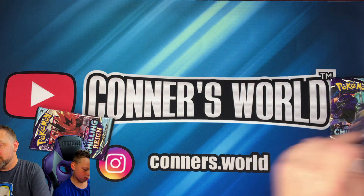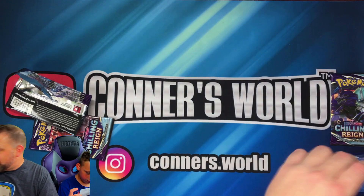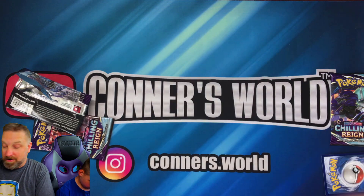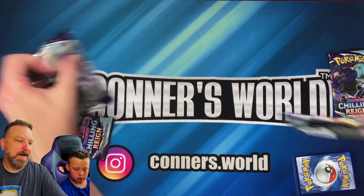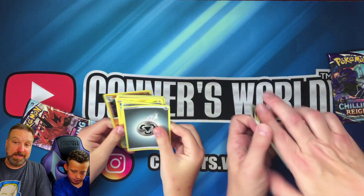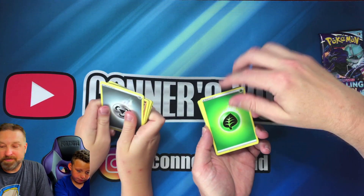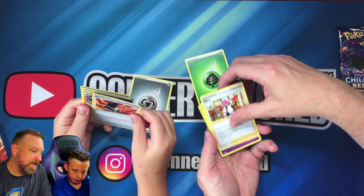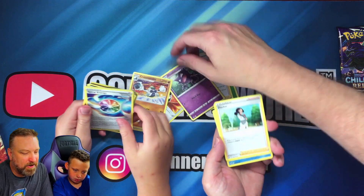We ended up getting a Tornadus and that was it. All the cards and packs we've been opening so far haven't been doing so hot. I would really like to get a Snorlax — that's one of my favorites. All right, you ready? Roll energy, fire resistant gloves.